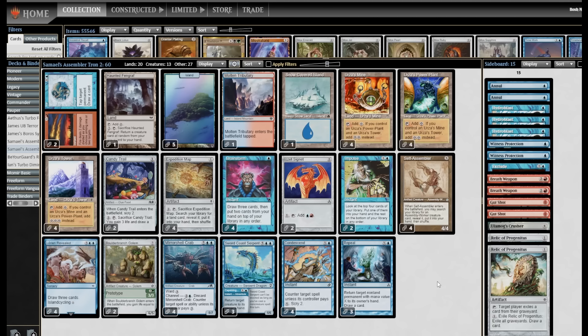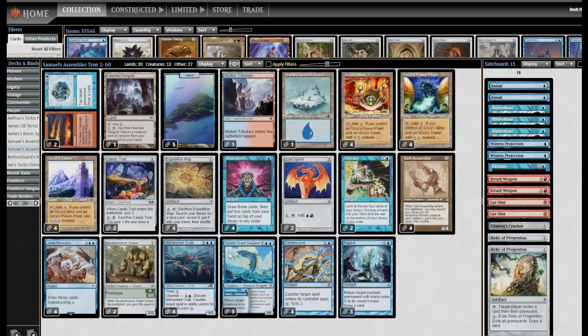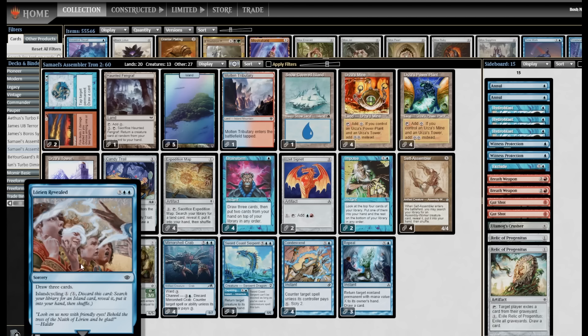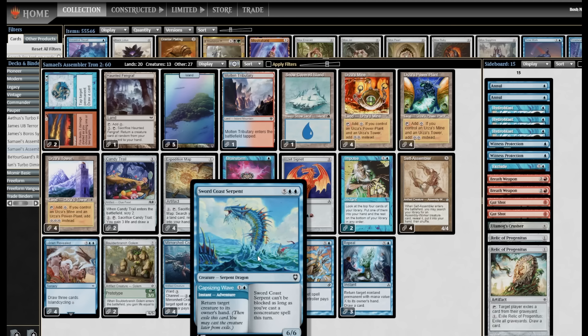The reason to be a blue Tron deck rather than any other color is Condescend — counter target spell unless the controller pays X, scry two. You'll frequently have more mana than opponents, making this a hard counter at basically all points in the game with built-in card selection. Lorien Revealed can be an island early or an Ancestral Recall late. Mirror Shell Crab can be a counterspell or a Stifle early, or just a 5/7 with ward later. Sword Coast Serpent — I kept calling it the Whale Snake — is a bounce spell on adventure, then a 6/6.